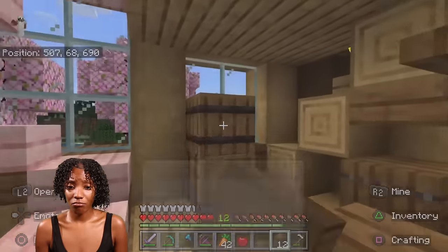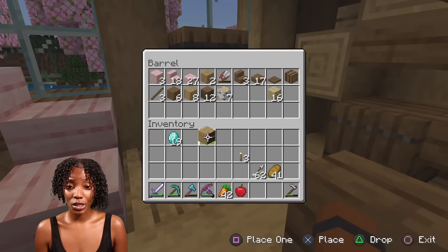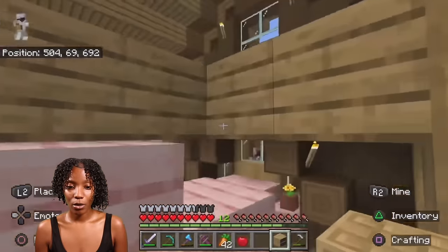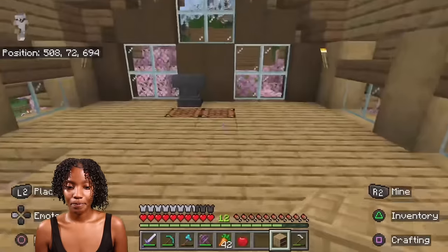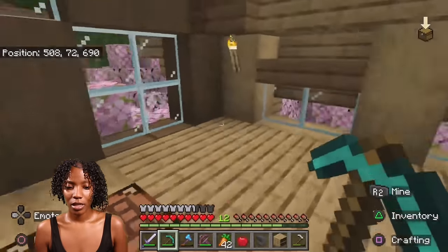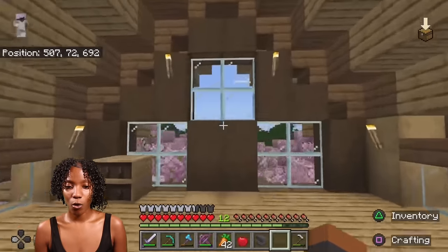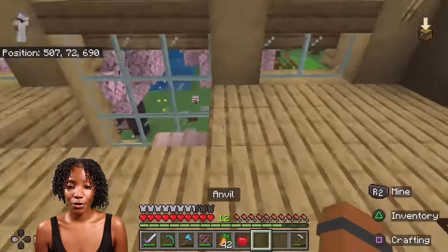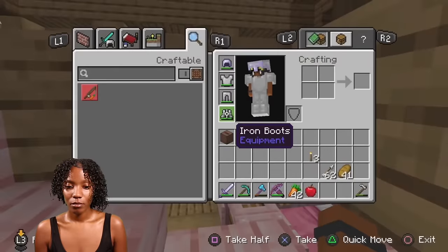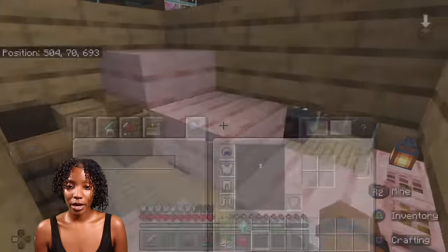I'll just be adding stuff — that's exactly how I built this house, just adding whatever looked like something. Let's put the diamonds back where they belong. The bookshelf will look good on that side actually. Let's set it here. Yes — I'm going to make a whole bookshelf and enchanted area but not now because I don't have any books. Put the jukebox back — let's get a saddle!